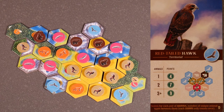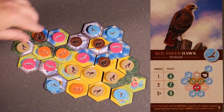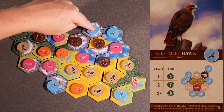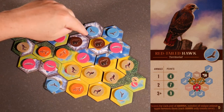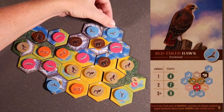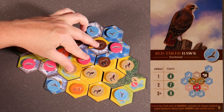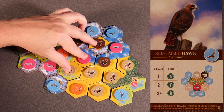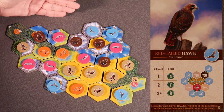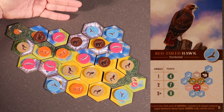Hypothetically, if we had another hawk up here, from this hawk to this hawk would be 7 points — two unique animals. And then another pair from this hawk to here with 3 in between, which would score 9 points. So this hypothetical setup would score 16 points for your hawks.